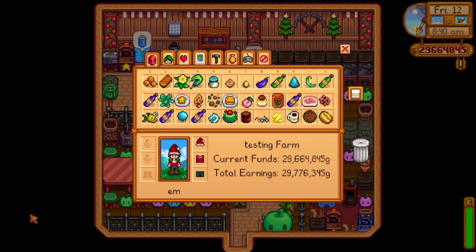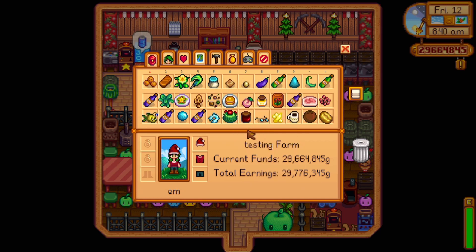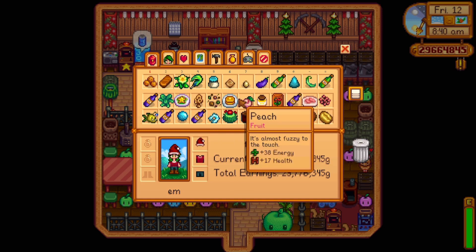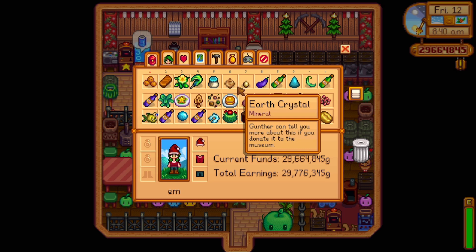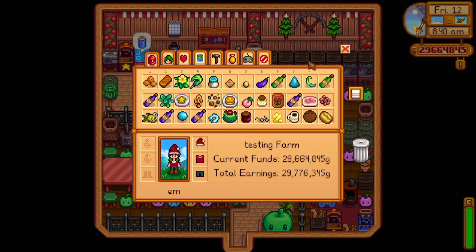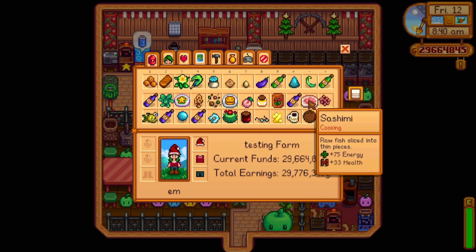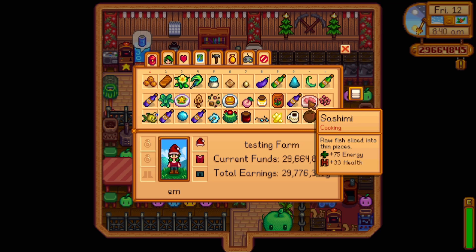I'm going to go around to each villager, close my eyes — my camera isn't on but I will be closing my eyes, you just have to trust me — and I'm just going to be moving my mouse around the screen and landing on an item to give to that villager. I've done a couple of takes and because my eyes are closed I can't see where my mouse ends up. If I go off screen too far I'll redo it, but if I'm kind of close I'll go to the nearest thing.